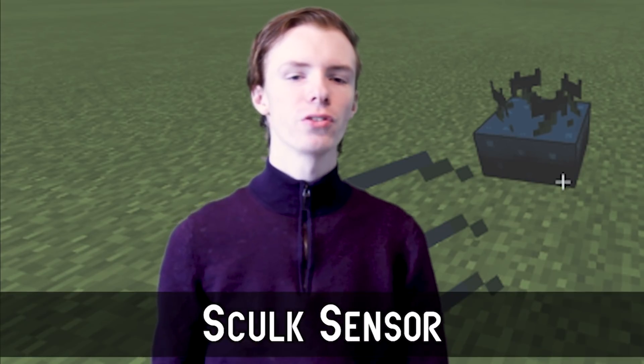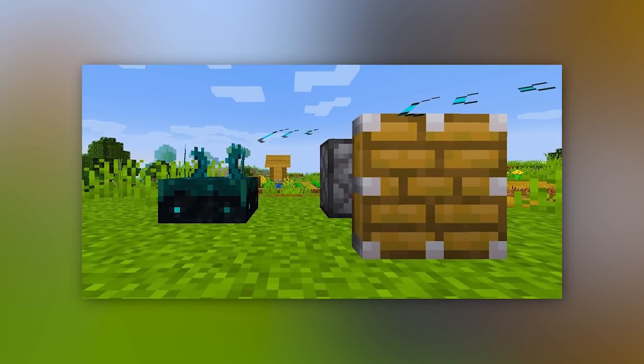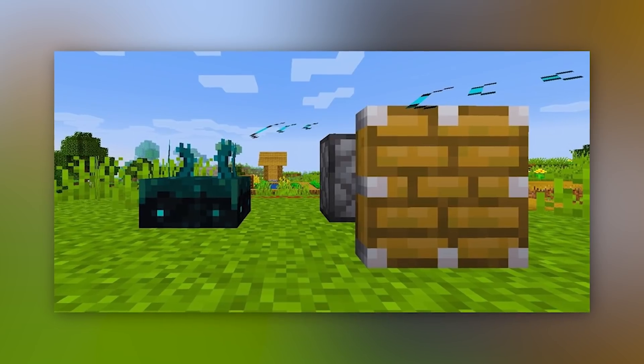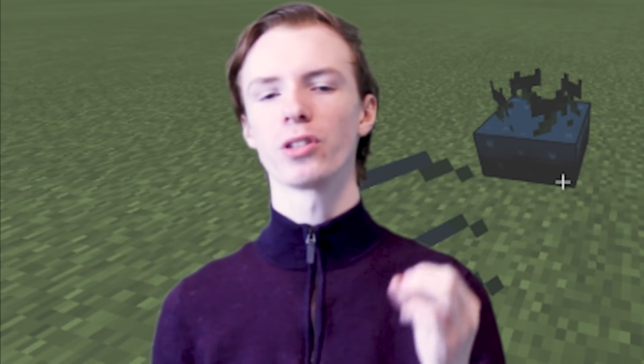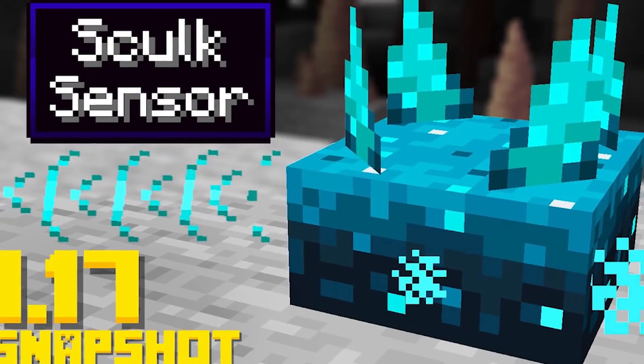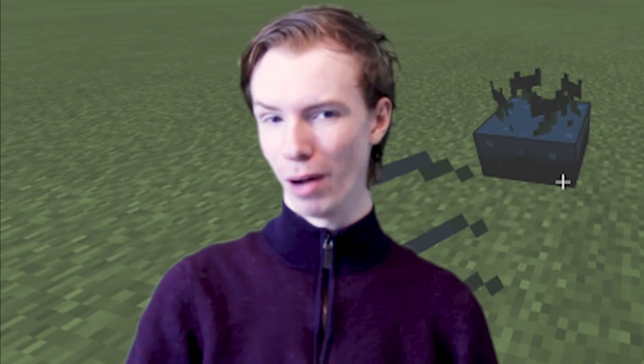Number 10: Skulk Sensor. Skulk Sensors are one of the coolest things to be added in the Minecraft 1.17 update, and the first really good redstone addition for a while. The Skulk Sensor acts as a motion sensor, taking the vibrations from various movements and sounds and turning them into redstone outputs. So you can have piston doors that automatically open as you walk up to them, or traps that activate whenever someone is nearby.